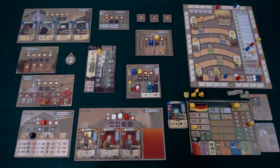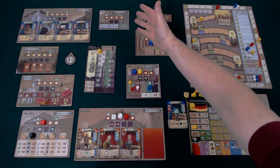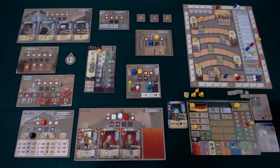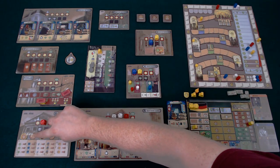In phase seven, we reset the round: four new patents and four new characters come out, along with new research tiles and new shares. Everything resets, and you get all your dice back, including any extra ones earned during the game, and we move on to the next round.